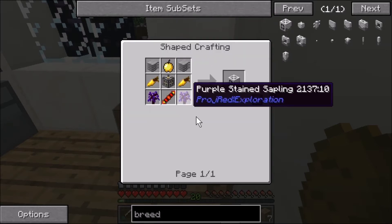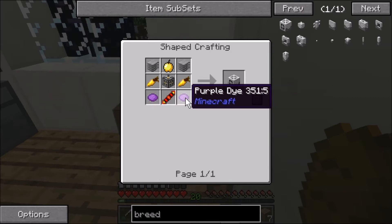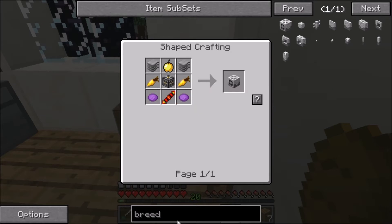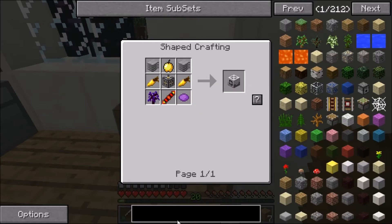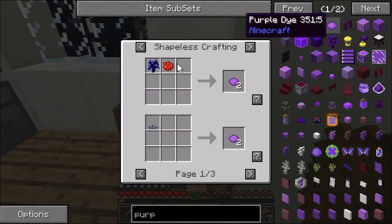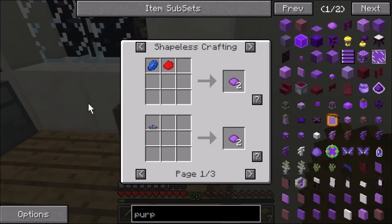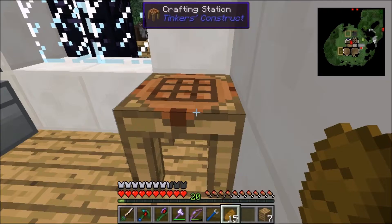You need purple dye — you can't craft purple dye from saplings to dye. How do I get purple dye? Oh there we go — yeah, can I use lapis? Yeah I can! That's what I thought. I'm not a Minecraft noob — I know how to craft dye.